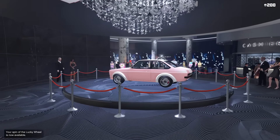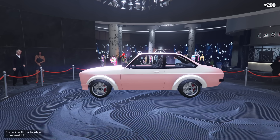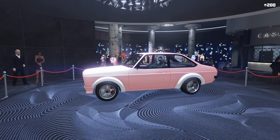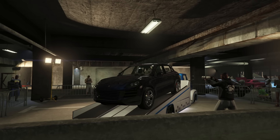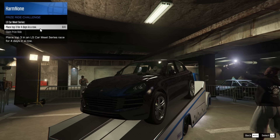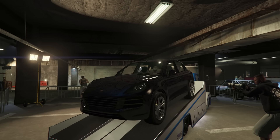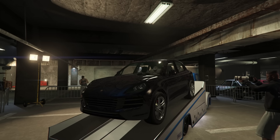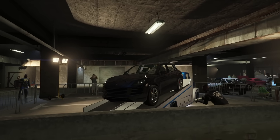Within the casino this week we have the Vapid Retinue Mark II available to be won off the podium. It's a pretty cool vehicle with really good customization and great performance — definitely try to come and win it. Within the LS Car Meet we have the Pfister Astron available to be won as the prize ride. To win it you'll need to complete three races and place top three for four days in a row, which is not a terribly hard challenge. The Pfister Astron is one of the better SUVs in GTA Online with great customization, really good performance, and a great look — definitely try to win it.